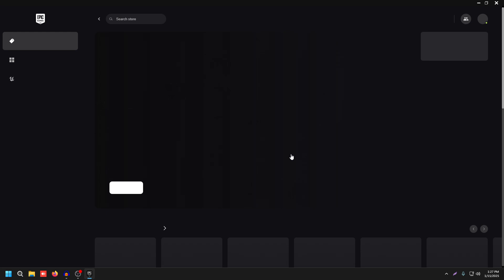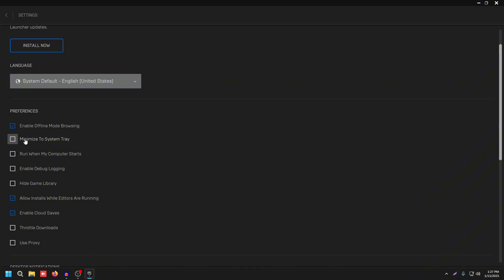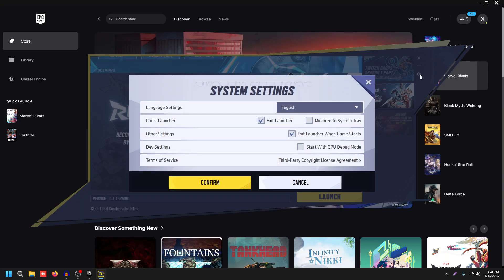Open up the Epic Games Launcher and go to its settings. Click the profile icon, click Settings, uncheck Minimize to System Tray, uncheck When My Computer Starts, and uncheck Desktop Notifications. Go back and launch Marvel Rivals. In the Marvel Rivals launcher, click the gear icon and make sure Exit Launcher When Game Starts is checked, then press Confirm and launch the game.